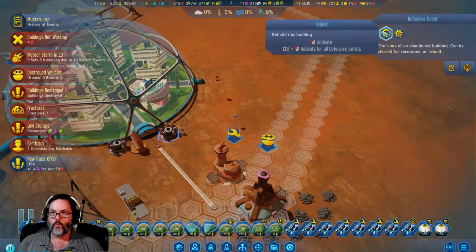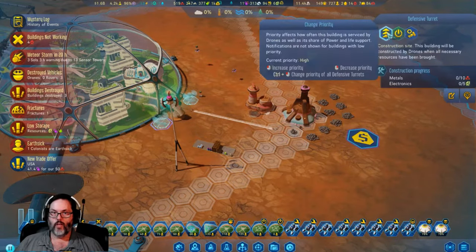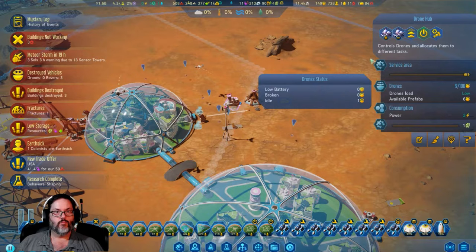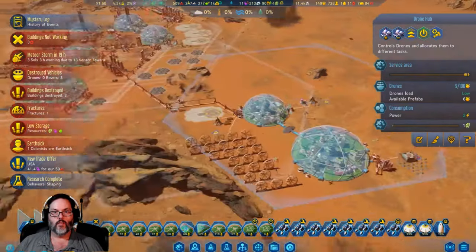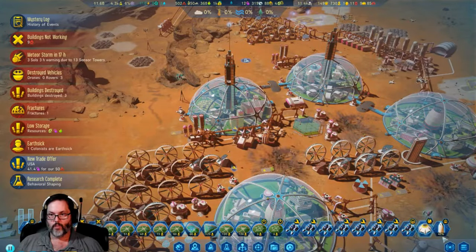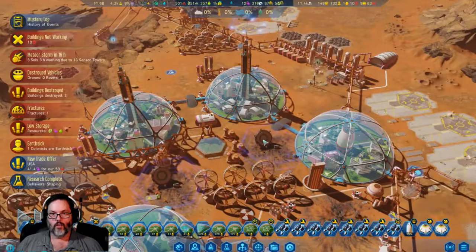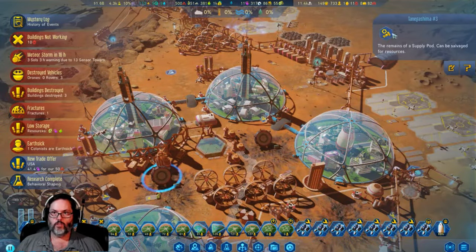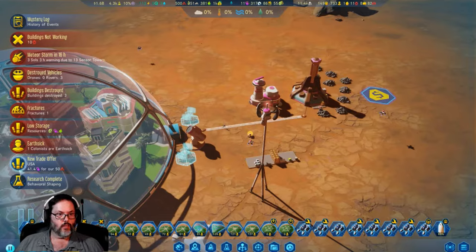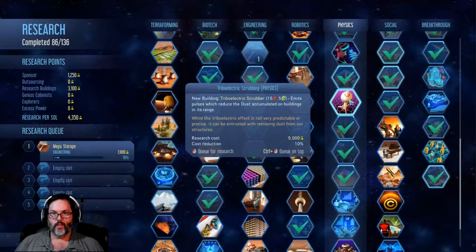We're gonna rebuild you ASAP. What's your deal, power? We should be fine on power. We've got two more supplies - let's bring you down here. Salvage you, salvage you. That's fine.